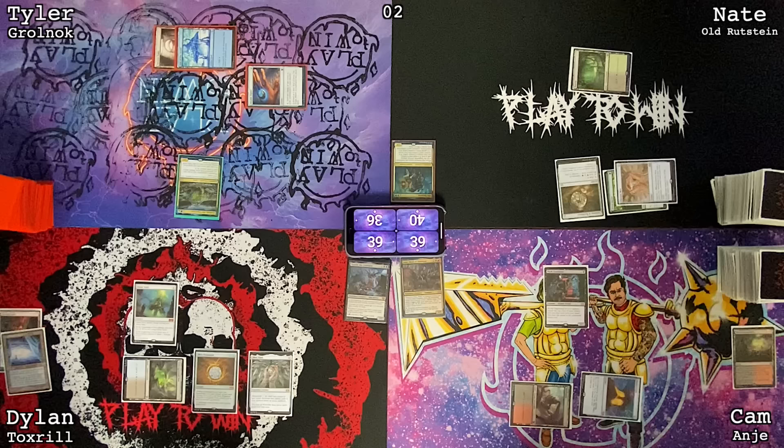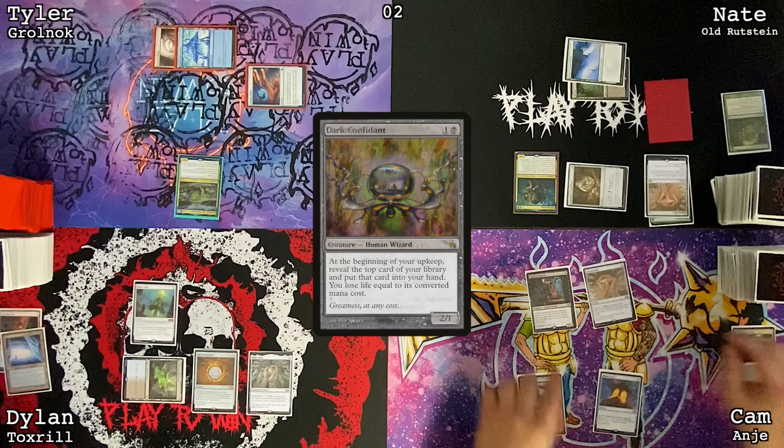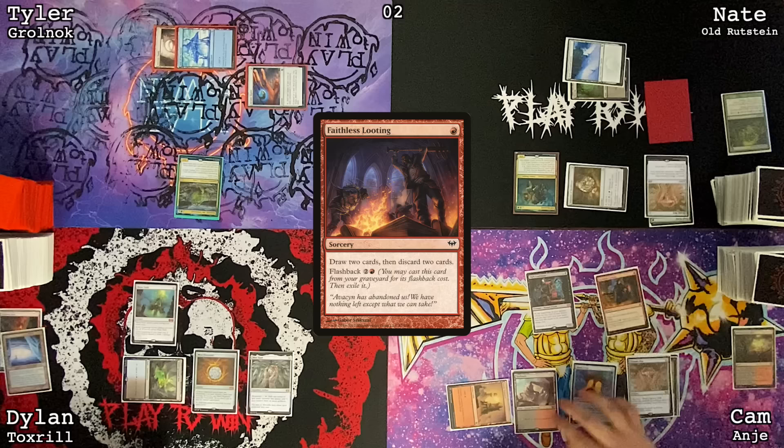Untap, draw, cast my commander — Old Rusty. I will mill a card, get a Blood token, pass the turn. Mana Crypt trigger — of course it's a five. Reveal a Chrome Mox to Dark Confidant, draw a card. Cast the Chrome Mox and put a Blood Pet under it, Great Furnace, Faithless Looting — draw two, discard Urborg and a Mountain. Cast my commander Anya. Blood. Pass.